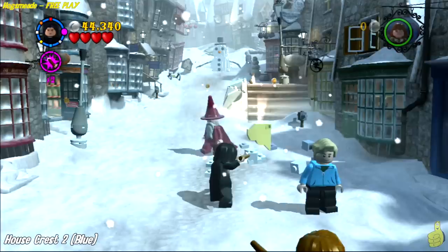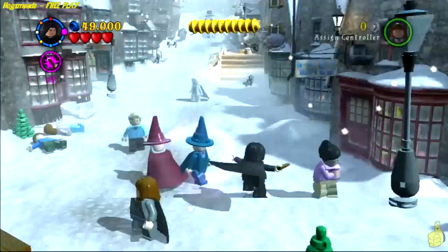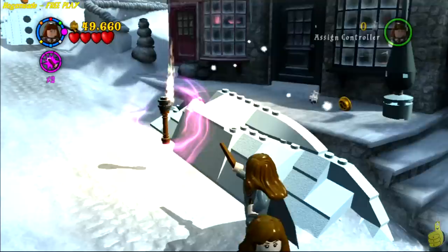Once you get all three owls, a bunch of bits drop — go ahead and build them up with Wingardium Leviosa. Smash the snowman and you get your reward, which is the second house crest! There's a little trick — stand on the stool and smack it and it raises you up. Now remember that torch we got from the wizard earlier.